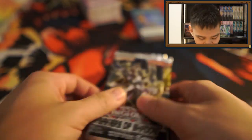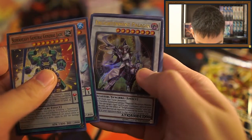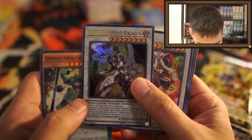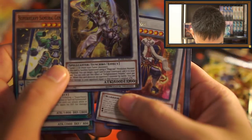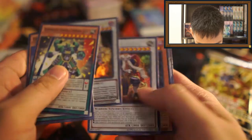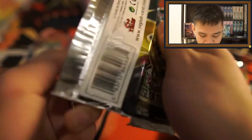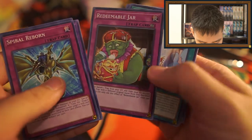Alright ladies and gentlemen, now for the moment I've been waiting for — let's crack into these packs. Let's see if we get anything better than a super. Oh, there we go — we have Enlightenment Paladin as my second one; the first one I pulled was off camera. Look at that attack and defense printing, that's crazy. Next we have Rise of the Duelist.